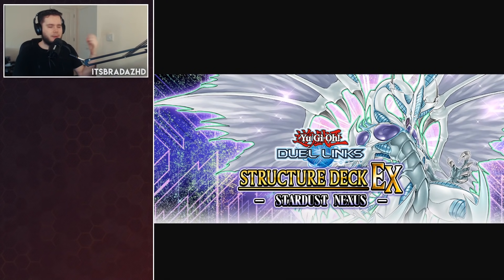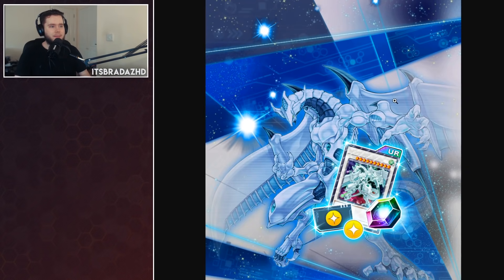It is the morning. I've just woken up and Konami have dropped a brand new maintenance with inside it a brand new Structure Deck EX Stardust Nexus with a brand new Alt Art Stardust, and the KCGT Celebration Campaign with Shooting Star Dragon in it, which I predicted. Let's take a look and see what's happening and what brand new cards and reprints we can get in the deck.